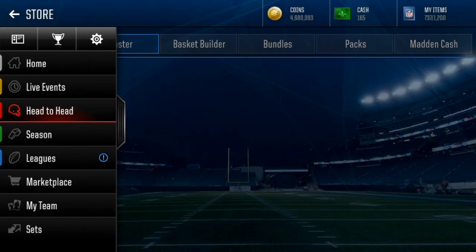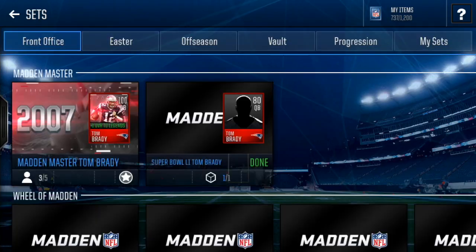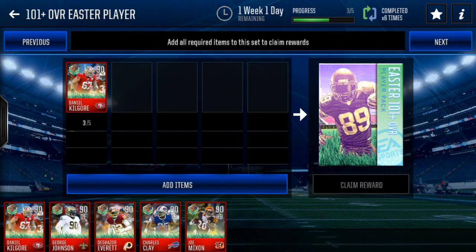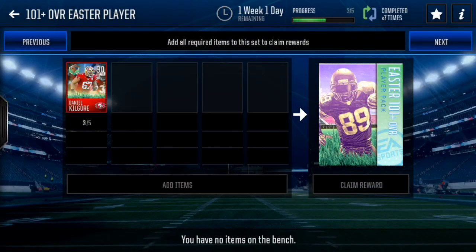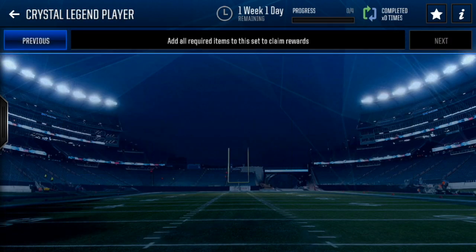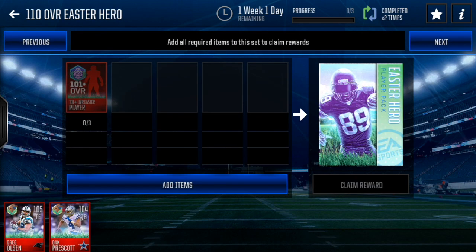But yeah, so now I have all this stamina — I can go play all the live events and do everything. Now I have the 90 overalls, I can go in sets and do a bunch of different sets here. I'm just trying to get some high overalls. So 101 overall, boom — Dak Prescott. And we need two more of those.